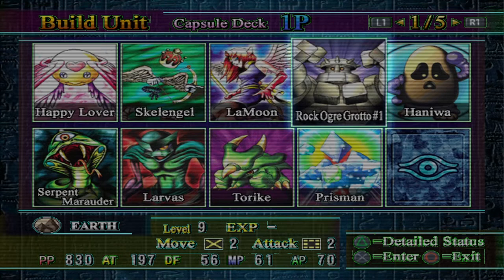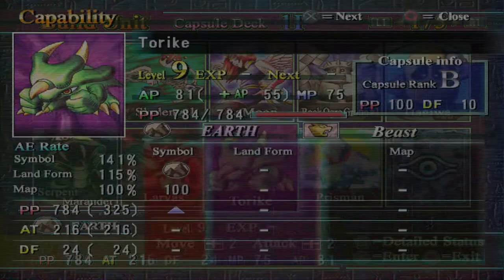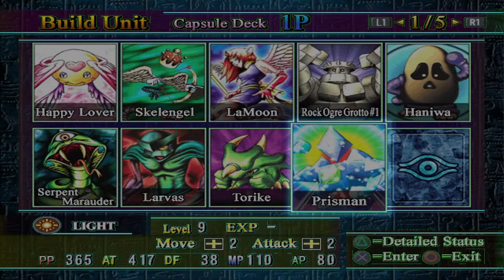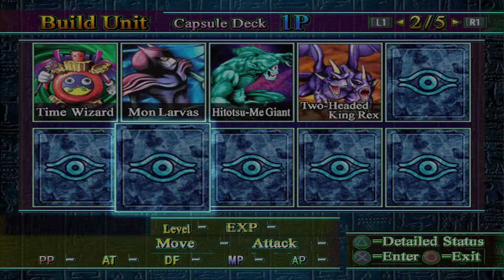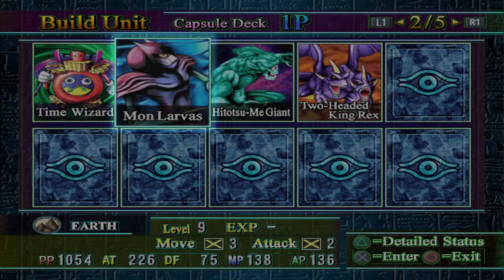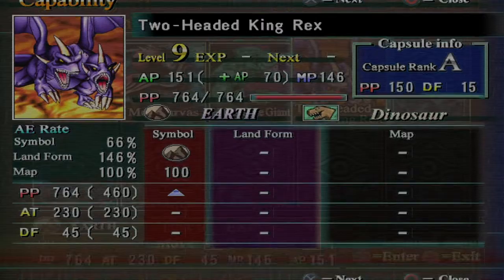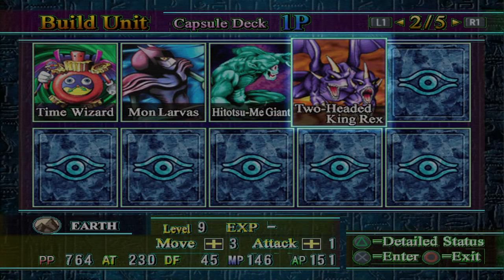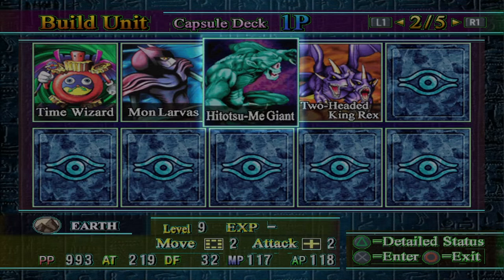Rock Ogre Grotto — bring two of these when you can, they're pretty strong for their cost. Also Toric is an all-around good piece. In Area 2, we get Time Wizard in the shop, and we're going to do evolutions for Mon Larvis. You want to take Hitatsumi Giant for its special, and probably Two-Headed King Rex since there's nothing else to take from Rex. Area 2 isn't a great area for you, but you're going to get symbol levels, and once you have a level 3 symbol your Earths are going to be so tanky it doesn't matter. Once you have a couple Mon Larvises you're effectively in the mid-game and just so strong, even though you don't really have the pieces to say you're that strong.